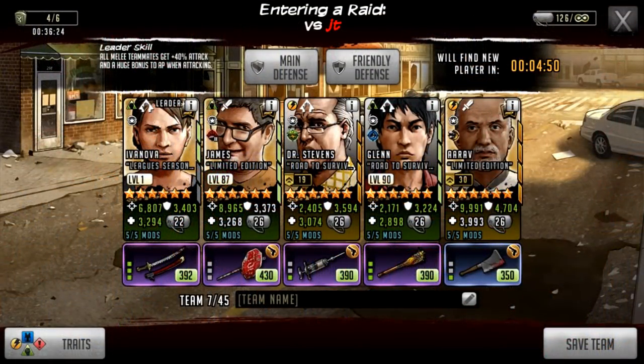In this last attack we're going to upgrade again with just another premium character — Dr. Steven. This is going to allow James and Arav to attack turn two. If you have a similar setup, it means you can do your active on turn two with Ivanova to give James and Arav a boost, and it should turn out fairly decently.